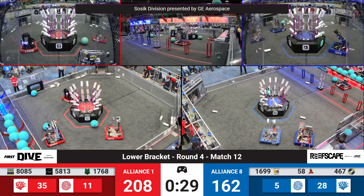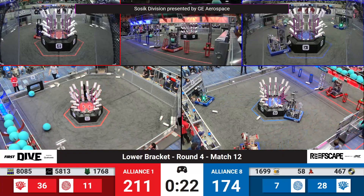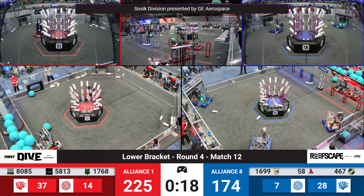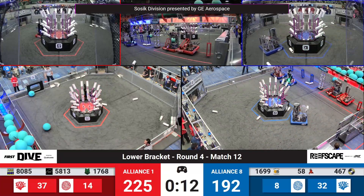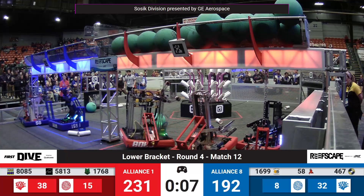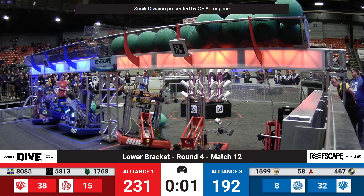30 seconds remain now. Blue with catch-up work to do — the score is 208 to 168 in favor of red. Here comes Morpheus with an additional score into the red alliance barge, and continued scores from the human player as well. 20 seconds remain in match number 12. Blue alliance is staying out to get some last scores onto the reef. Here comes 58.13 and Mojo going skyward for the red alliance. Blue alliance wants to answer back — 16.99 is up with two seconds left.